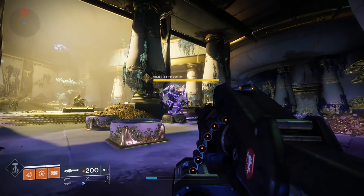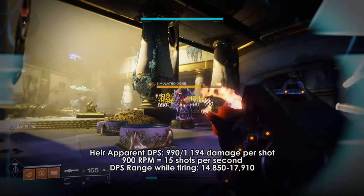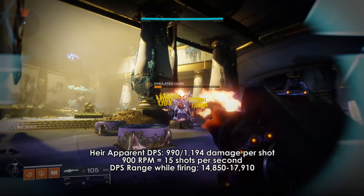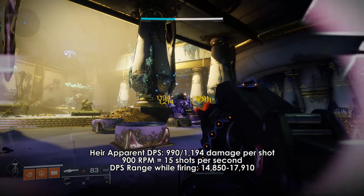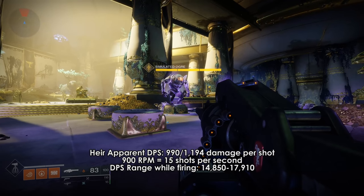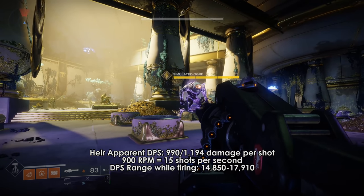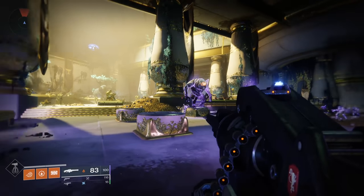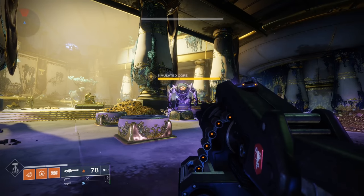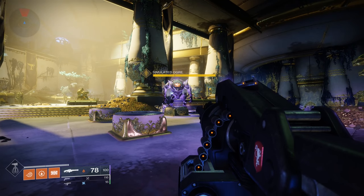Air Apparent deals 990 damage to the body and 1,194 to the head of the Ogre boss in the Tribute Hall. At 900 RPM you're shooting 15 shots per second, which gets us a DPS range of around 15,000–18,000, not including time to spin up. That range is only while you are firing. I'll put it towards the middle of those numbers since hitting all crits is difficult unless you're at close to point-blank range.